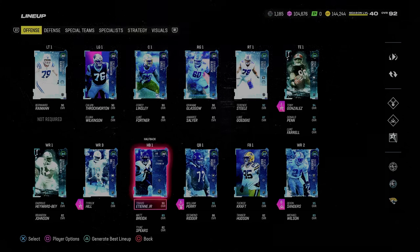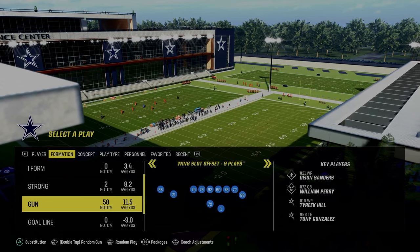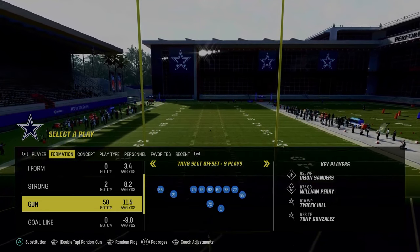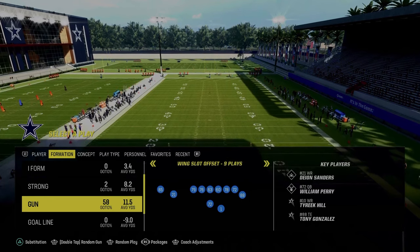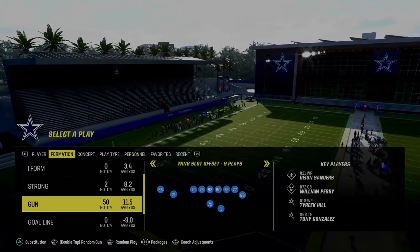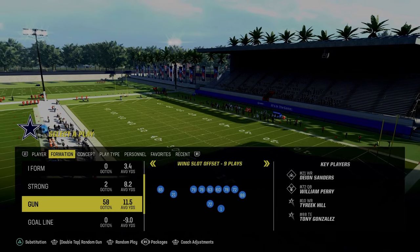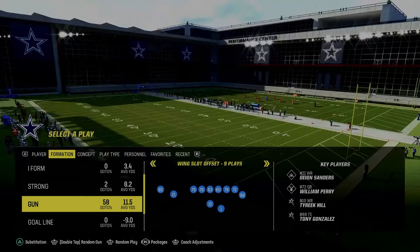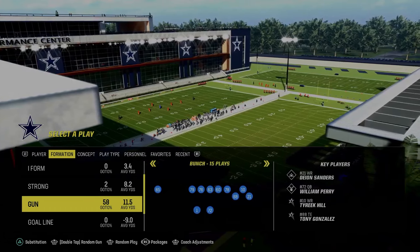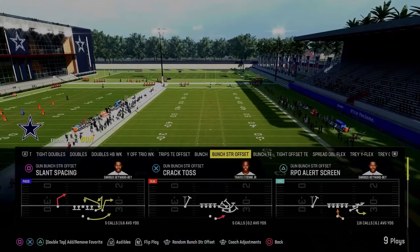If you want my full Jets offensive ebook, it's available in the Patreon. It breaks down everything you can do out of this playbook — super high-level offense. We're updating the scheme this week for Patreon members because it is the best scheme in the game now that we have all the different routes we can create. For this video, we're just going to go over the bunch strong offset formation in a very simple format. The full ebook is in the Patreon for $10.